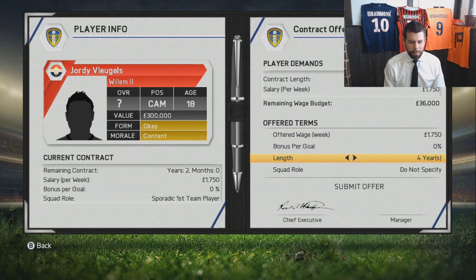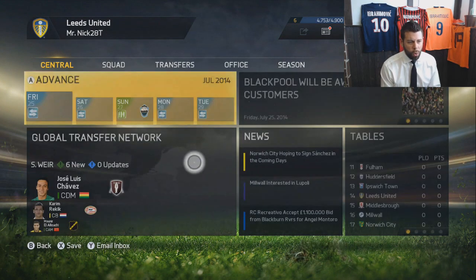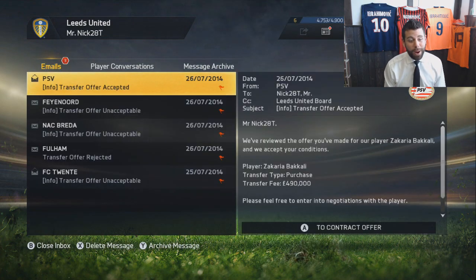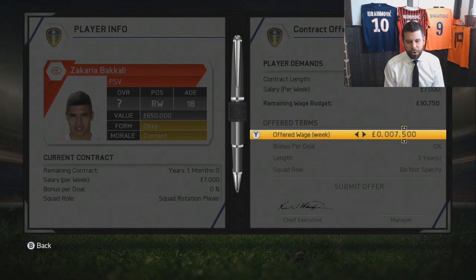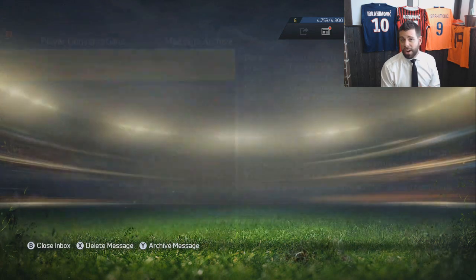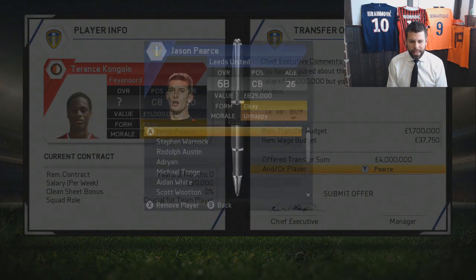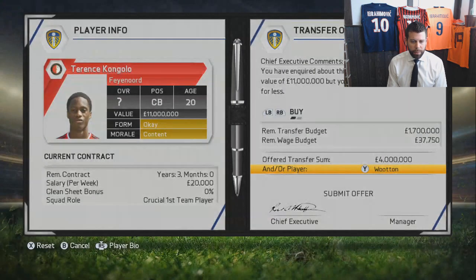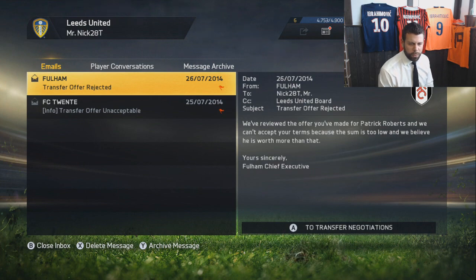Transfer offer accepted for Jordi Fluchels — he's on 1,700 so I'll keep that and give him a four-year deal. He'll probably be a squad rotation player to start. I offered 2.8 million, they valued him at 3.1, and they're saying they'll take 2.9 million — I'm gonna wait on him because Patrick Roberts is another option at right mid. James Ward-Prowse is far too important to them so that's rejected. James Bailey is not available unfortunately. They've reviewed Patrick Roberts' contract and said the sum is too low, so let me try again at 900,000.